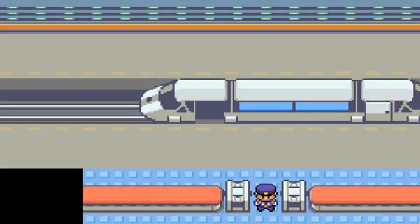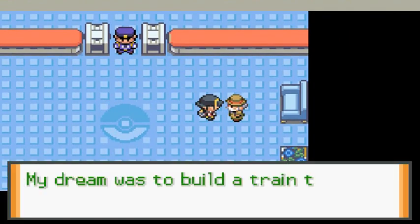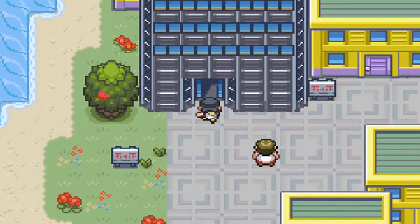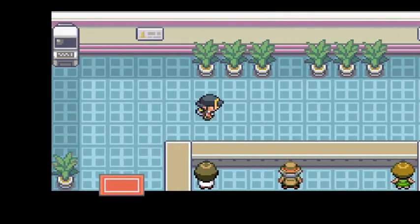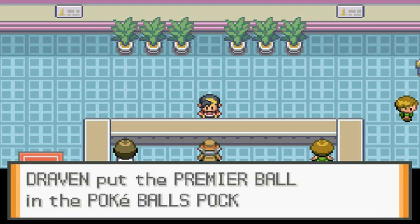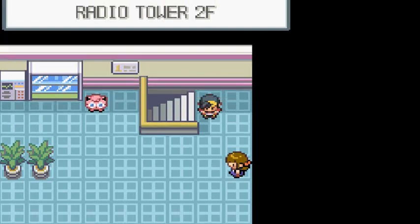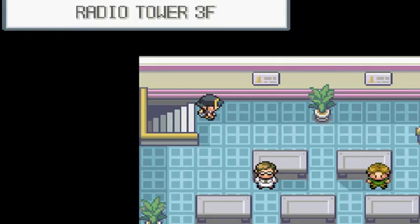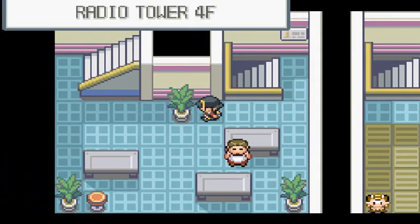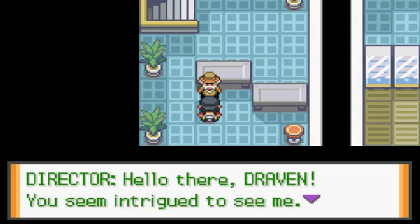Here we are back in Johto. We've got a Program to give to the director. I think it's him — 'Hello, welcome to the Radio Tower.' We get ourselves a Premier Ball, which we should have gotten a while back. Let's go all the way up to the director. I wonder if we can still capture Roaming Pokemon.